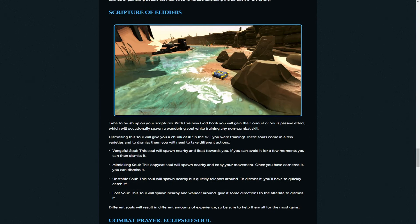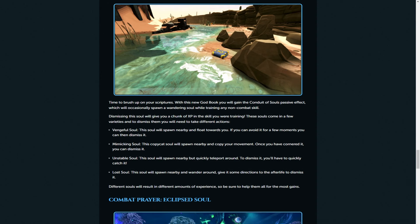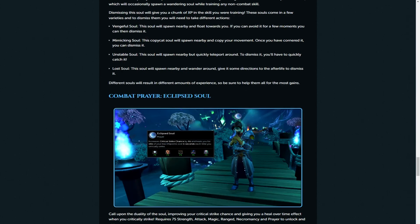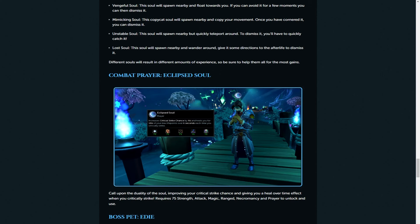The Scripture of Eladinis - I don't quite know what to think about this one. It's going to be something like a brooch or Grace of the Elves where it spawns different souls that you have to work around. The ventral soul spawns nearby and floats toward you - you need to avoid it. The mimic soul copycats what you do and you need to corner it and dismiss it. The unstable soul teleports near you and you just need to quickly catch and remove it. The lost soul wanders around and you need to give it direction to the afterlife. Different amounts of XP for different souls but all worthwhile.